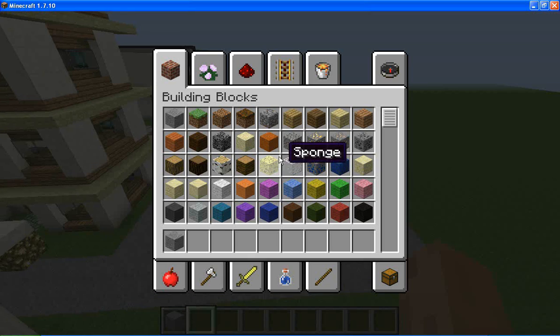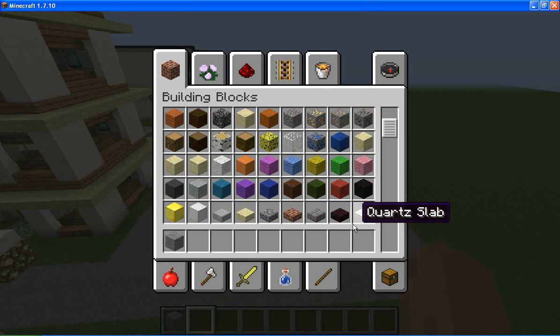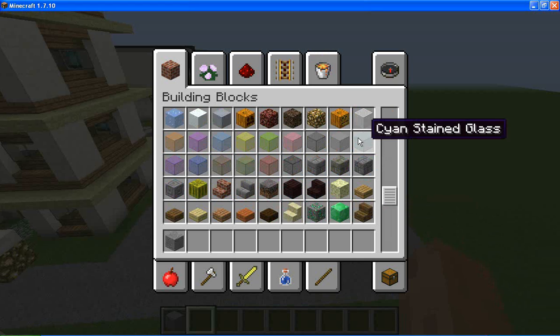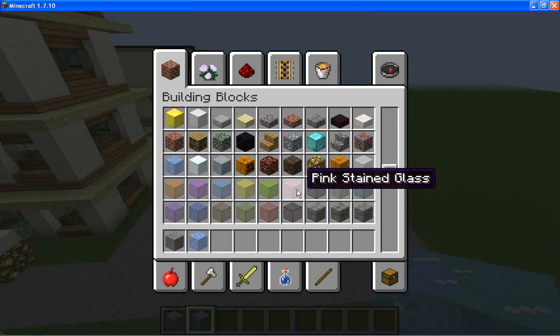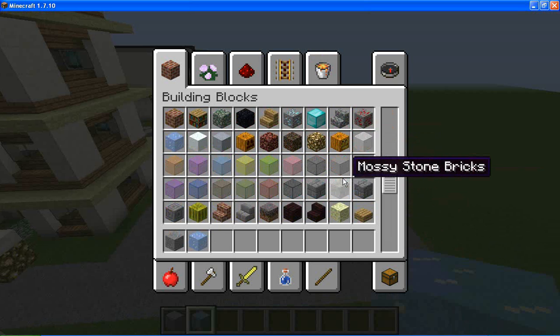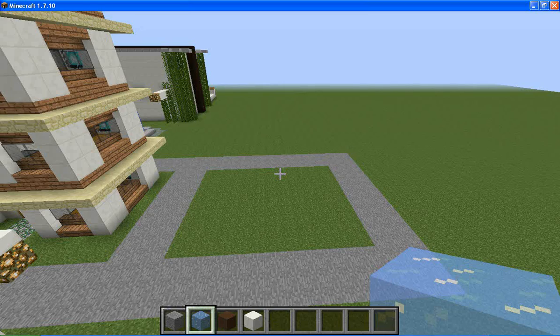We're going to be building on this little plot here. I want to build it out of... it's a bakery, so we could use ice as the windows. Where's stained clay? Here we go — I'm going to take this brown stained clay. And then this quartz — I'm going to be using quartz a lot. I like quartz.